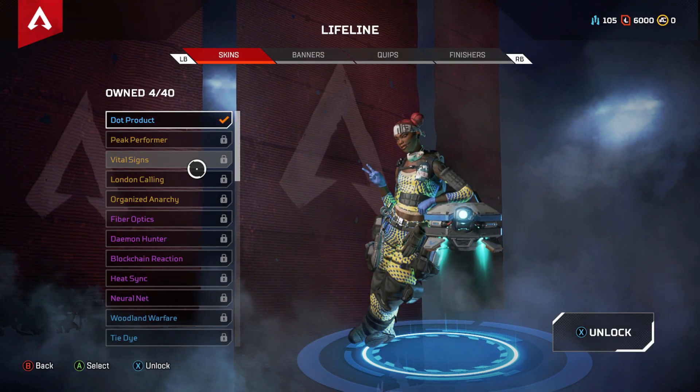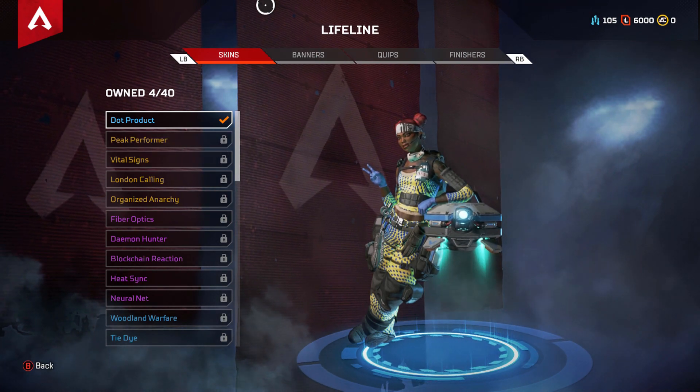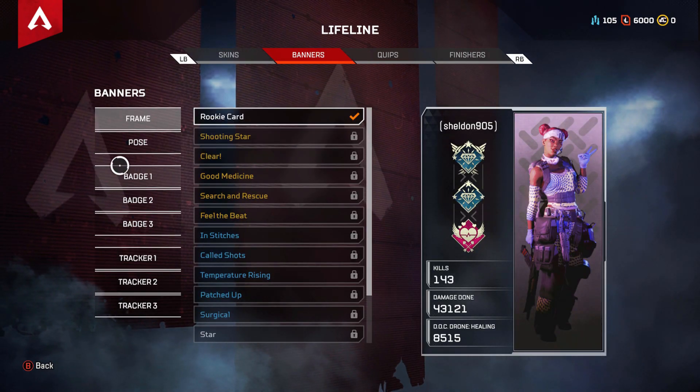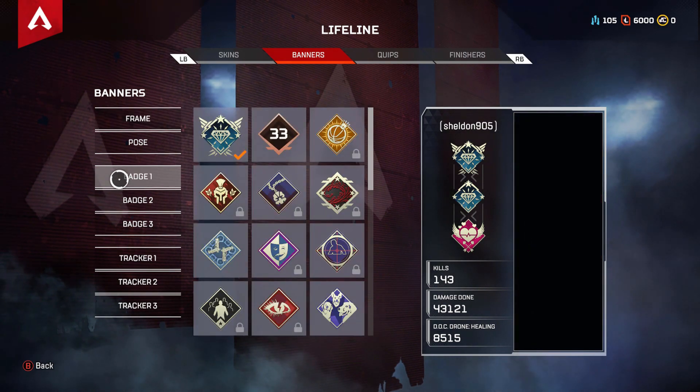After that, you're going to want to hit RB or click A on the banner section up here at the top. Once you've done that, you're going to want to go down to the banners area. This allows you to edit all your banners. Here's your banner entirely, but specifically the badges.